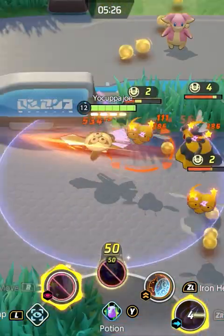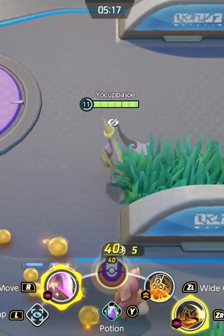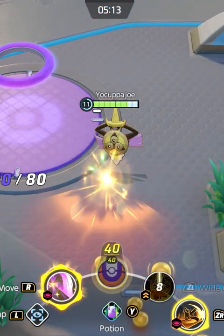Now use Shadow Claw to engage and go crazy with all those boosted attacks. Don't forget that even when all else fails, you can at least get one free boosted attack by using your shield move on nothing.